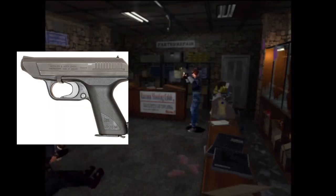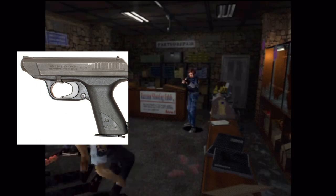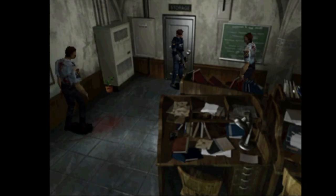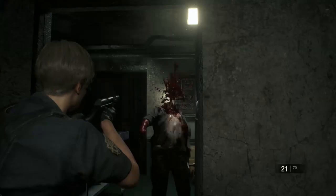Number 3: Matilda. Modelled after the Heckler & Koch VP70, Leon's handgun in Resident Evil 2 is perhaps most memorable for its upgraded version with a stock that adds a three-round burst function. This is an effective upgrade near the mid to late game of both versions of Resident Evil 2, being able to bring down zombies and zombie dogs in a couple of pulls of the trigger.